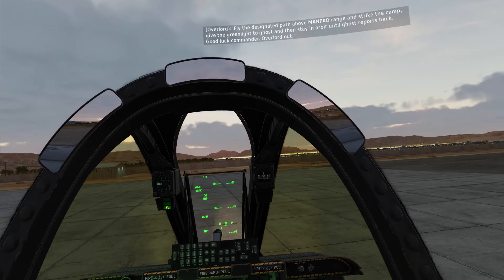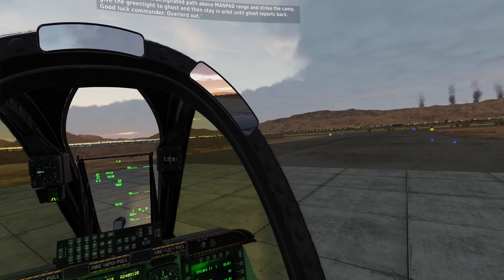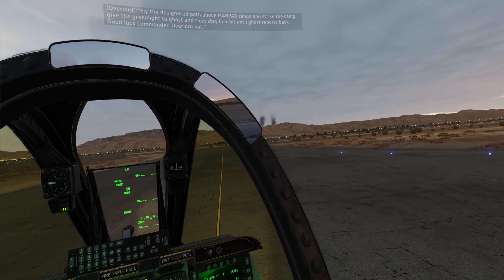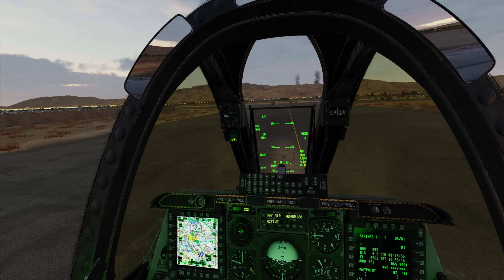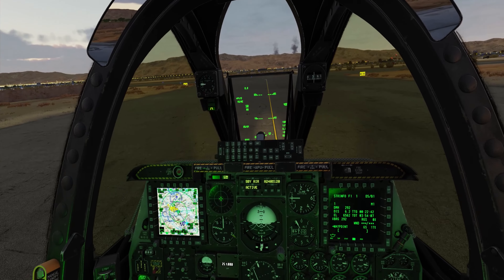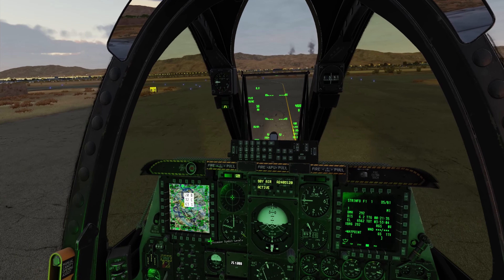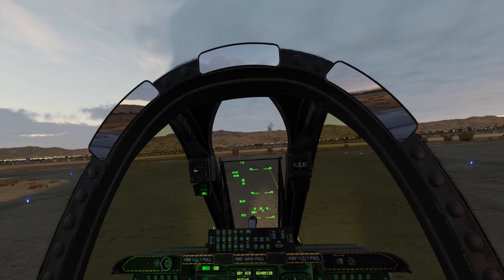Hey everyone, welcome back to another A-10 video. Today we're flying a strike on an ISIS camp in support of Delta Force. We're going to clear the camp out and then send Delta in to clean up the mess. We'll fly orbit after that and provide support as necessary. Rolling out of Shiraz airbase today, heading over to the taxiway now. We'll take off and get to the target.